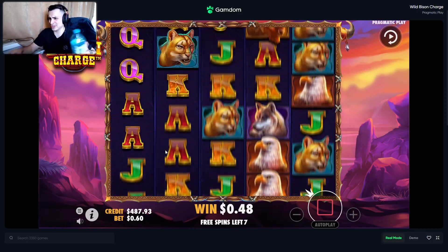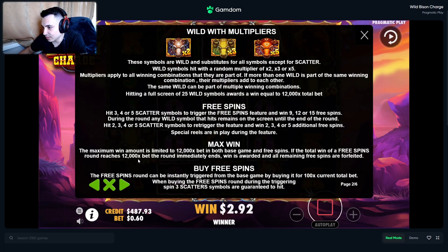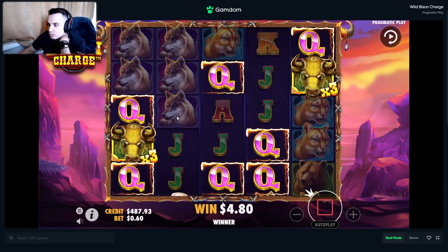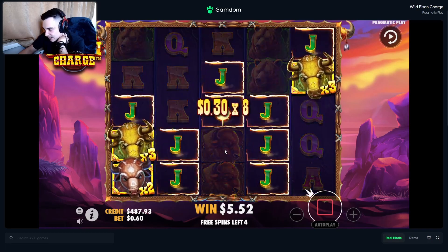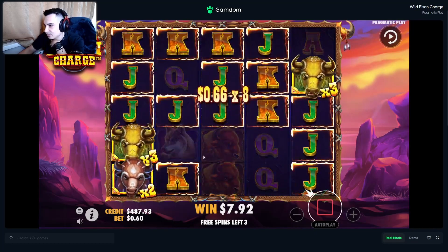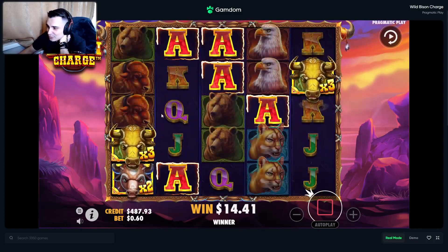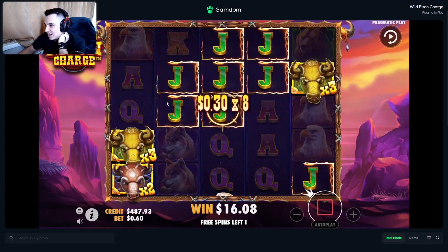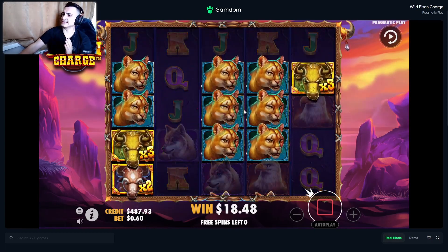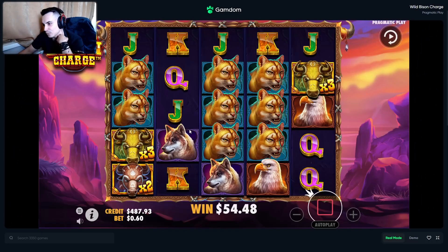Oh my god, what a screen! What's the max win? We got 2 wilds by the way. Max win is 12,000x bro. Okay, we have 6x already — just more wilds, one more wild would have been good. Come on — one more wild right now. Okay, nice. Now just premiums — a lot of premiums, stack them bro! Come on — it's just jacks, nothing is connecting, we have a good multiplier.